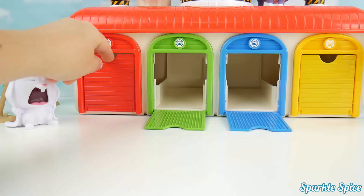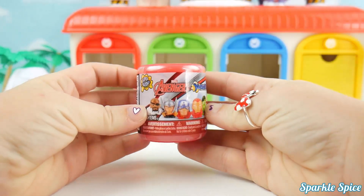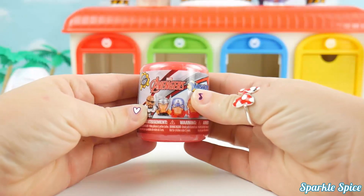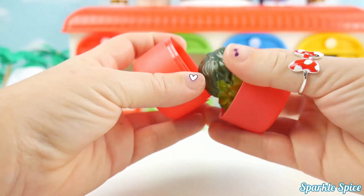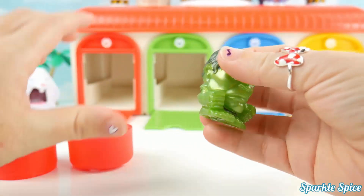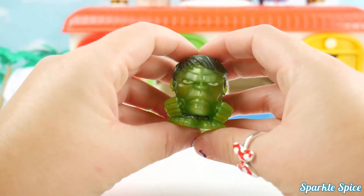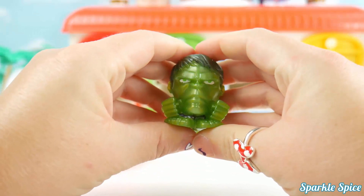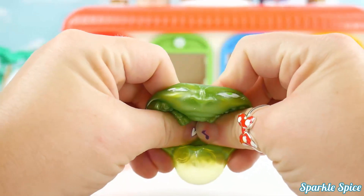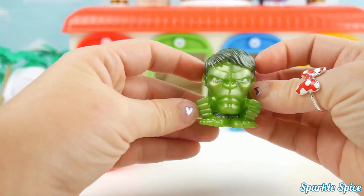Now the red door. It's an Avengers Mashem. Let's open it up and see what's inside. What could it be? I see green — that must mean the Hulk. Let's give him some squeezes. He looks so mean. And one more. You think that's going to make him mad? How about a stretch? Super cool.